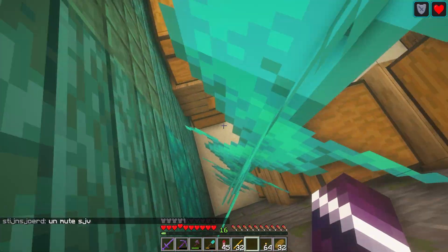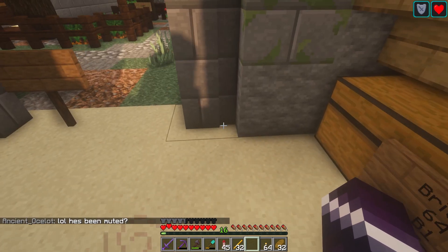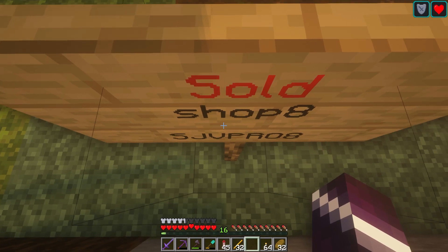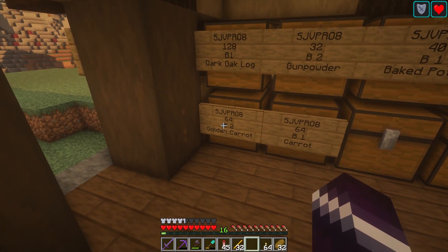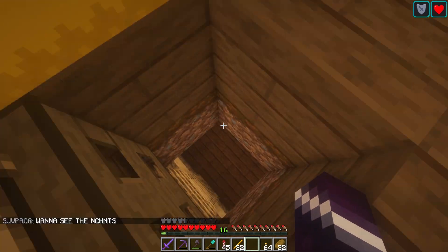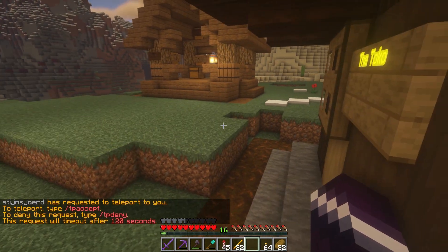I thought you were selling sand — oh, there's the sand. 46 for one diamond. That seems like a bad deal. Next shop is from... I didn't even know how to pronounce that. The Toko — Foods and Other Popular Items. They're selling dark oak log, golden carrots, gunpowder, and baked potato. That's about it. The shops are only here on the server for a little bit, so I think most people still need to actually make something of it.